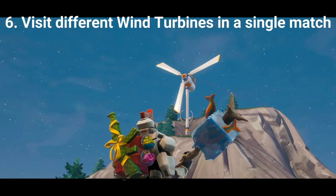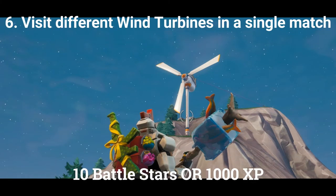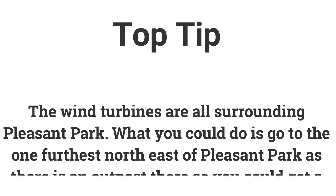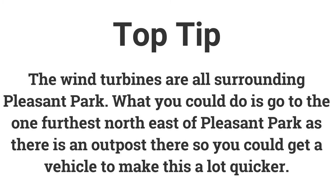The sixth challenge is visit different wind turbines in a single match. If you visit 5 different wind turbines you can get 10 battle stars or 1000 XP. All of the wind turbines you need are in the top left area of the map surrounding Pleasant Park. You could go to the wind turbine northeast of Pleasant Park as there is an outpost there which means a vehicle could spawn, making this challenge quicker.